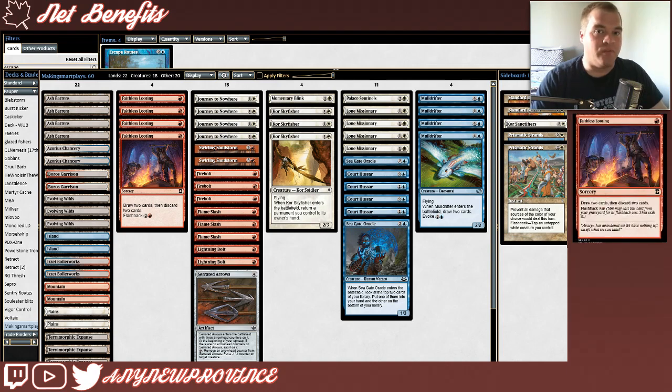Next, I'll mention some of our card filtering, which synergizes really well with our Fire Bolts and our Swirling Sandstorms. It's Faithless Looting. It costs 1 red for a sorcery that allows you to draw 2 cards, then discard 2 cards. You can also flash it back out of your graveyard for 2 and a red. While you want to be able to recur Faithless Looting out of your graveyard with its flashback ability to get true value...